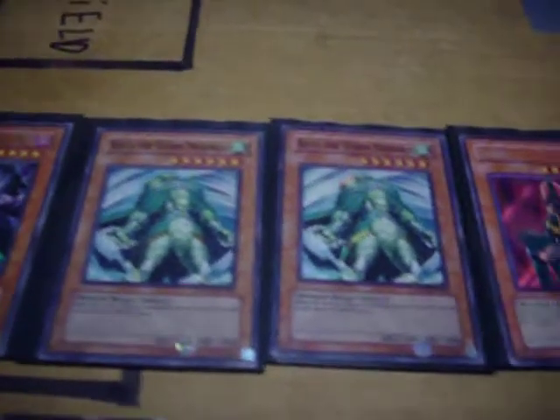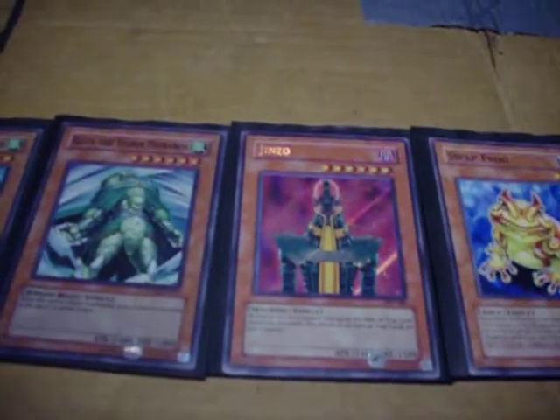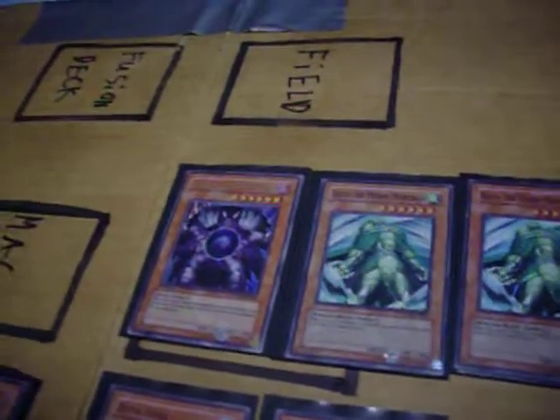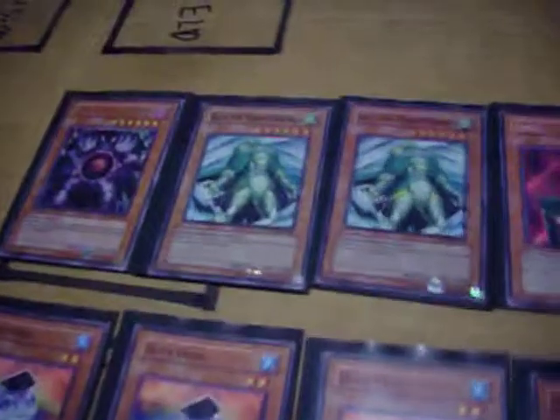We've got the Monarch engine in it a little bit. We've got one Chaos, two Ryza, and one Ginzo. I'm still glad I pulled that thing. And people are probably wondering where's the more Chaos — well, I've only got one, so that's that.